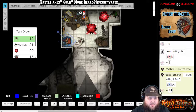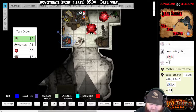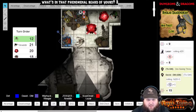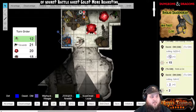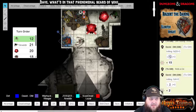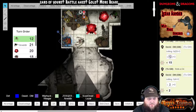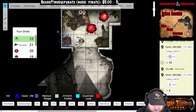The Nothic is going to use an action called Rotting Gaze. Who is he going to choose? Dirk — you are the recipient of a Rotting Gaze. I need you to make a Constitution saving throw, DC 12. If he fails, he's going to take a shitload of damage. Constitution saving throw, please.